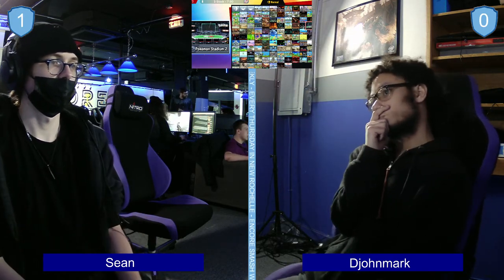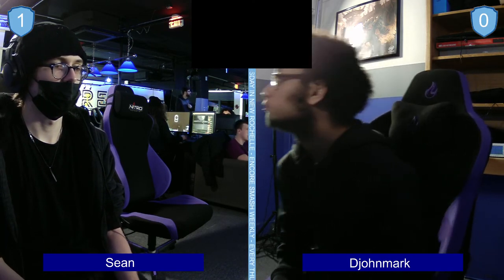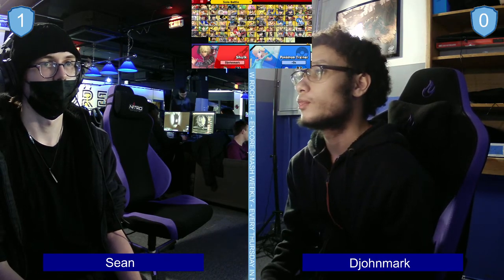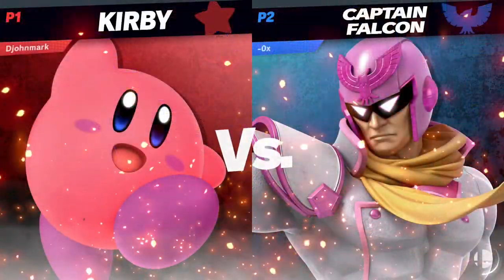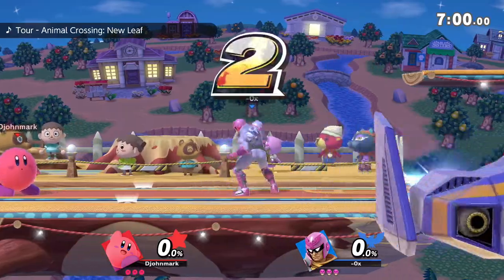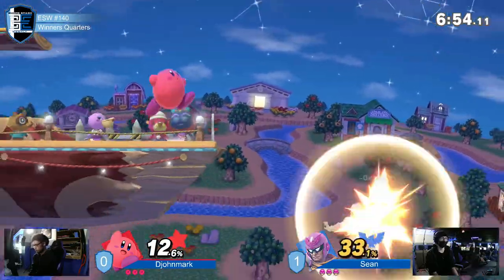But honestly, John Mark still looking really good here — still definitely could take this. That was a last-hit situation. Especially because what we hadn't seen yet that game was a ledge guard — Kirby going off the stage, off the level, and challenging Falcon, killing him at really low percents. That's something the character is very capable of doing with his multiple jumps and long-lasting hitboxes. But for the most part, Sean has just not been giving him the opportunity to find some really powerful edge guard like that. But if in this game he does manage to find it, it could be massive.